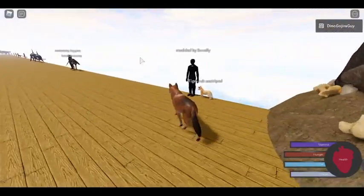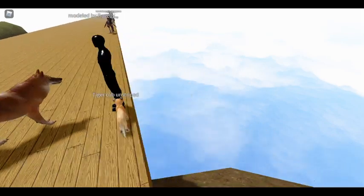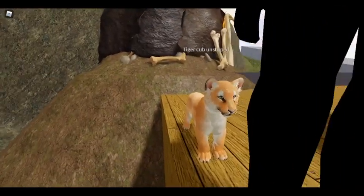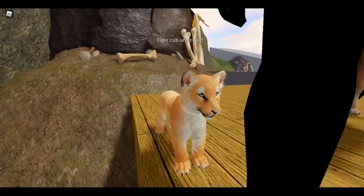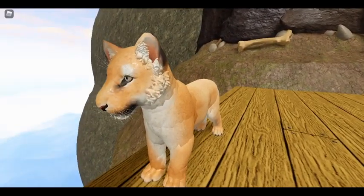Now we have the animals. Here's the tiger cub, which a lot of people are really excited about. Some people thought it was a smilodon cub, but no, it is a tiger — it just does not have stripes yet. Those will be added later.